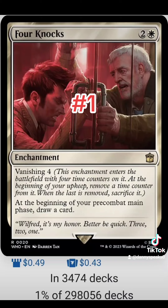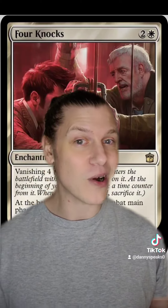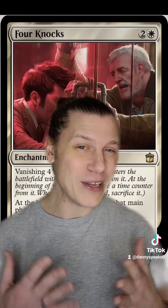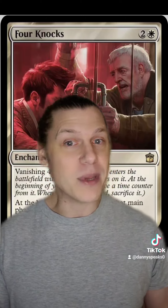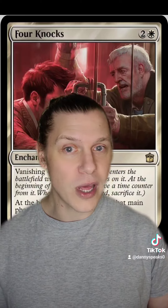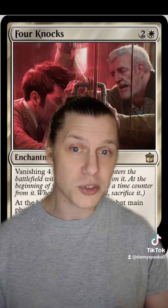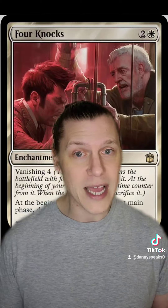Best of the Worst is Four Nox. For two and a white we get an enchantment with vanishing four. At the beginning of your pre-combat main phase, draw a card. Four Nox is white Phyrexian Arena that can only draw you three cards unless you can proliferate the vanishing counters, but it doesn't deal damage to you. In a mono-white deck or a Boros deck it becomes a lot more exciting. We've gotten more mono-white card draw over the last few years and more exile-style card draw for red, but if you just want straight-up card draw, Four Nox is one of the better ones we've gotten in a while for mono-white or Boros decks.